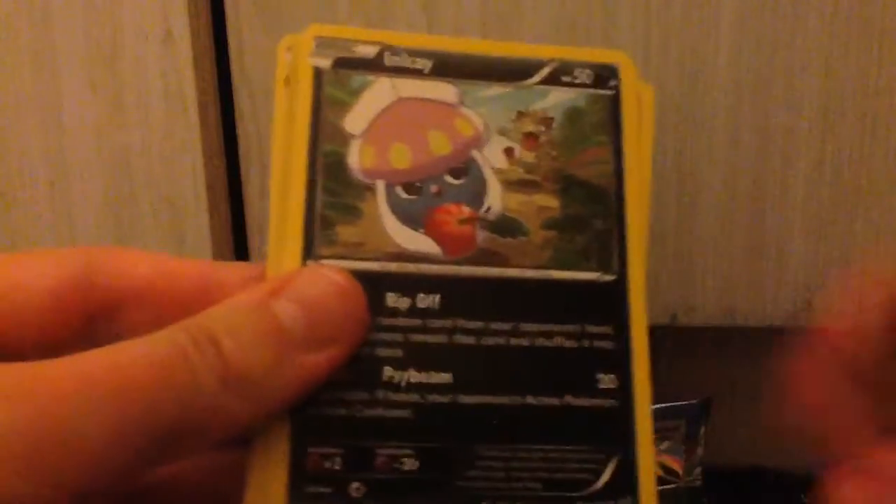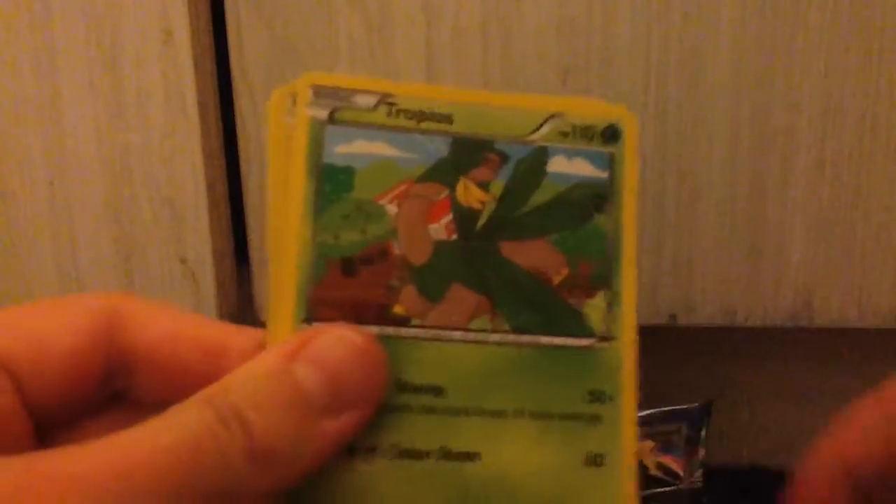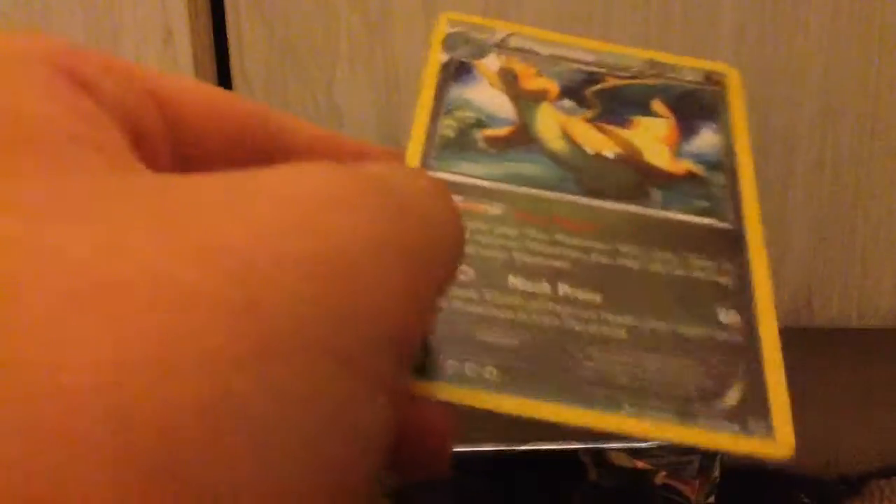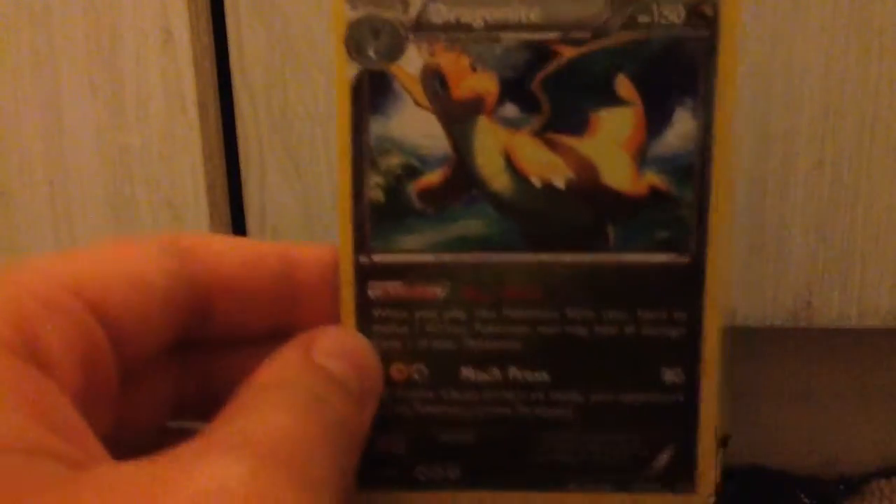We are going to start off with an Exeggcute, a Togepi, an Inkay, a Wingull, a Hawlucha, a Revive, a Tranquill, a Tropius. Our Reverse Holo is a Swablu, and our final rare of this blister pack is a Dragonite — non-holo for some weird reason — but that still is a Dragonite after all, and it looks very nice. It has Max Wind and Mach Press, which does 80 base damage.